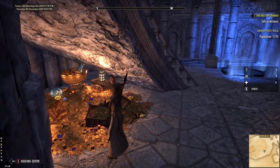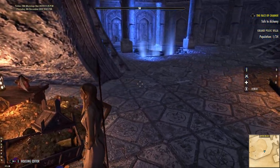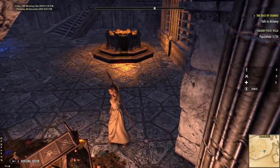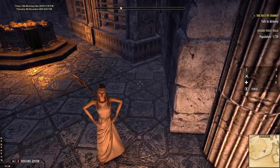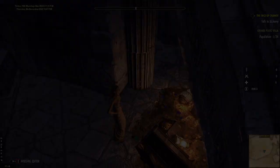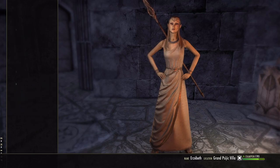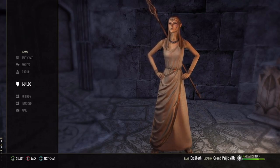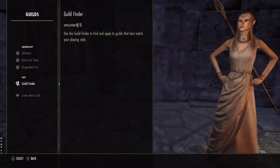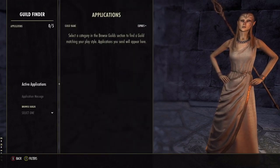In order to earn gold, you'll need to be able to sell things to other players. That means you'll need to join a trading guild. I've made a video about guilds in the past but perhaps a quick recap is in order. Guild listings can be found under your social menu. Choose a guild that looks right for your needs and send an application to join. Most guilds are happy to accept new members, but some frown upon newcomers.